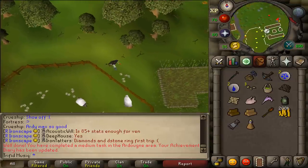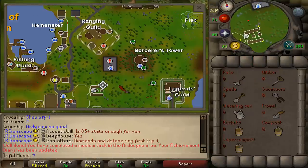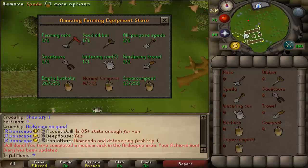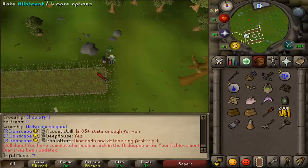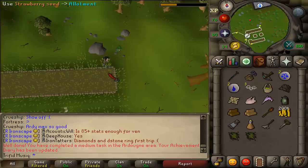If you don't have any farming supplies, go to the Tool Leprechaun here, or go back to the Master Farmer where you'll find a farming shop. Buy a Rake and a Seed Dibber, or just get them from the Tool Leprechaun. Rake the allotment and then plant the Strawberry Seeds in the patch.